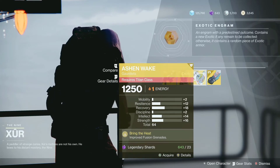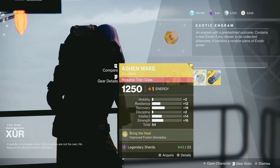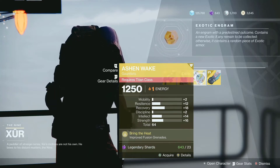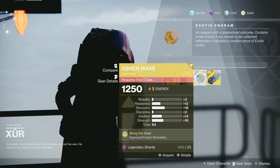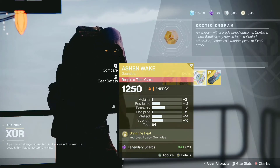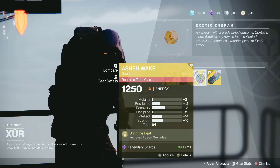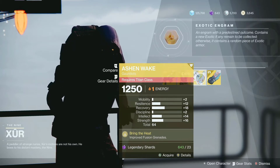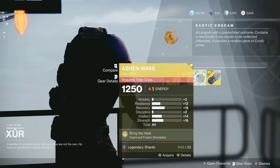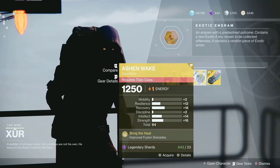And for the Titan, he is selling the Ashen Wake. This is not a bad exotic for the Titan, but it is not the best either, so if you don't have it make sure you pick it up. If you have certain builds that you are trying to create, especially for the one with fusion grenades — if you use fusion grenades then this is a good pick. For the stats, the highest is 18 for Recovery, and then we have 16 for Strength.